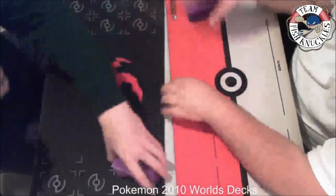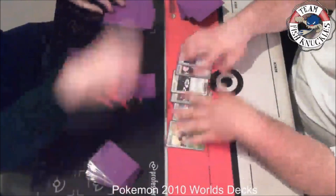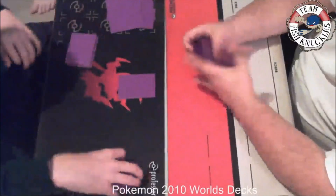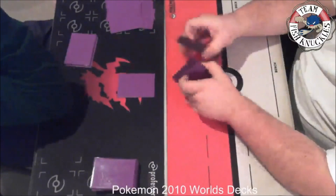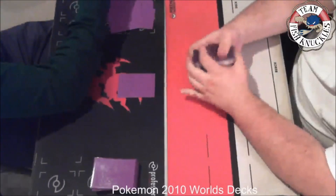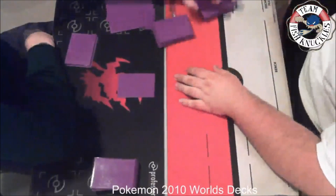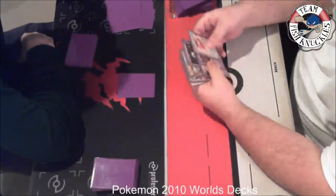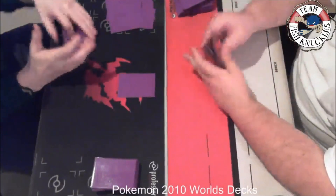Welcome back to Team Fish Nickels' YouTube channel. Today we do round two of the Pokemon 2010 World decks. We have Gyarados played by Kenton Anderson on the right, and I am playing the Jump Luff deck. We saw in round one that Kenton won the first game with his Gyarados deck — he made a pretty cool comeback, I think it was like two to six prizes. I had one prize card left. I get to go first because I lost.